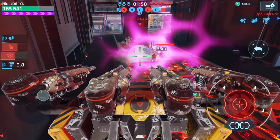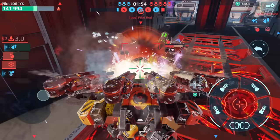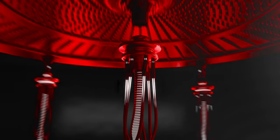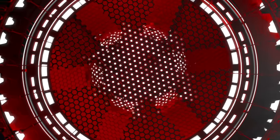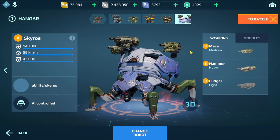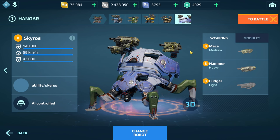Okay, so we have a sky rose here. Let's see if we can take this guy out. Oh my gosh. So today I'm going to be testing out these new weapons: cudgel, mace, and hammer. We have the light, medium, and heavy versions of these new shotgun weapons.